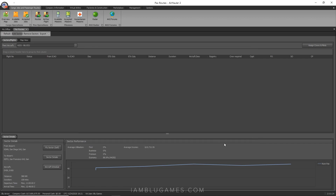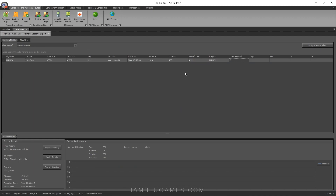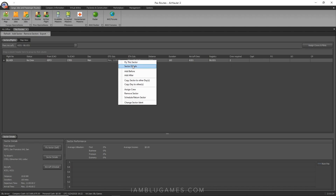Hit 'Add Sector' and it pops up on screen. Now we want to create our return flight. The cool thing is you can make this a connection — go to Edmonton and then route to Vancouver, Juneau Alaska, or Missoula — it doesn't have to be a return flight. But in my case I'm making a return to my hub. Right-click on the sector and the easy way is to click 'Schedule Return Sector.' The turnaround is 30 minutes between each flight.